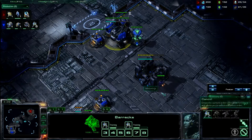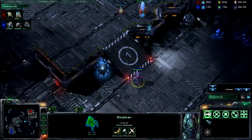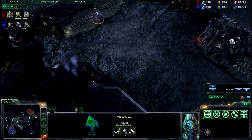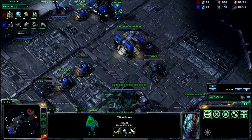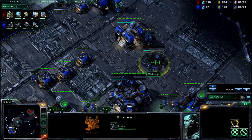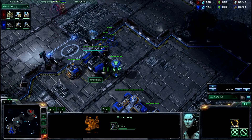Do not chronoboost probes — chronoboost your gateways. Get a robo out as quick as you can with immortals, and chronoboost the hell out of that. Also get an observer as quick as you can to see what kind of variation on this 1-1-1 is coming, whether it's going to be banshees or cloak banshees. Sometimes they do a hellion drop and then follow it up with banshee, marine, siege tank. The characteristics of the 1-1-1 are lots of marines, siege tanks, and banshees. It's a one base build. A lot of pressure is coming quick. You do want to get your fast expand.